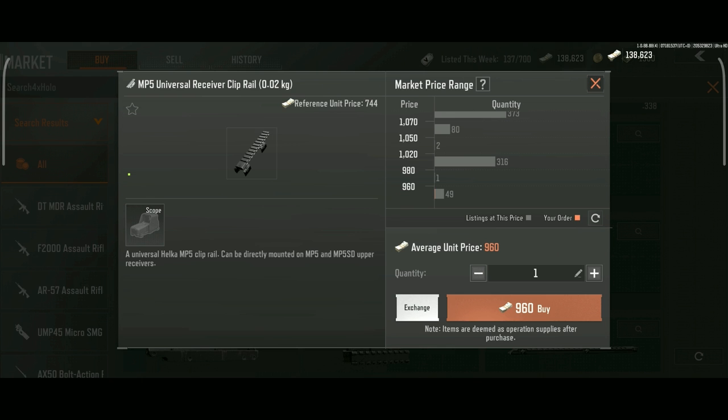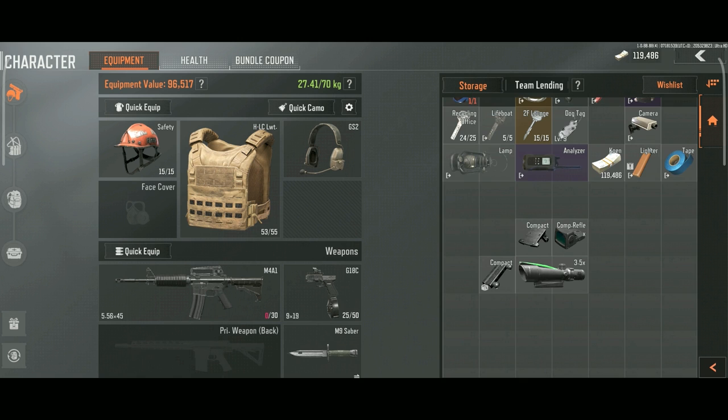Buy this MP5 mount and stick the 4x on it. Some combos you can even have up to four items only taking up one slot — put this 3x5 scope on the mount, then a mount on the scope, then another 1x scope on the mount. Look how much space you've freed up.